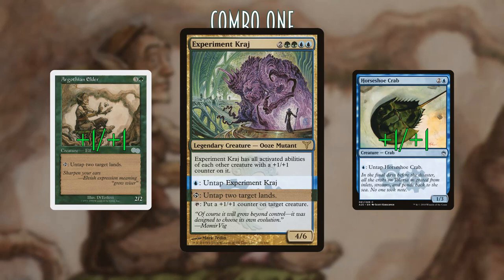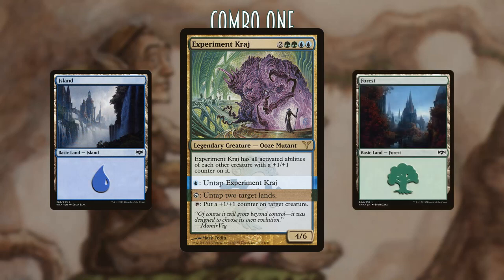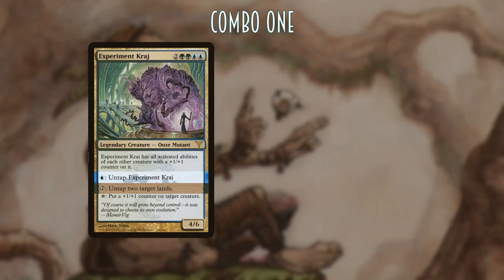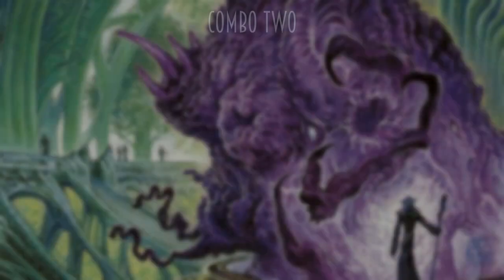So if we place a +1/+1 counter on Argothian Elder and one on Horseshoe Crab, then Experiment Kraj gains their activated abilities. Argothian Elder says tap to untap two lands; Horseshoe Crab says pay one blue to untap Horseshoe Crab. So Experiment Kraj can tap itself to untap a blue mana source and any other color mana source, then pay the blue into the Horseshoe Crab ability and untap Experiment Kraj — repeat that over and over until you have all the mana you need.